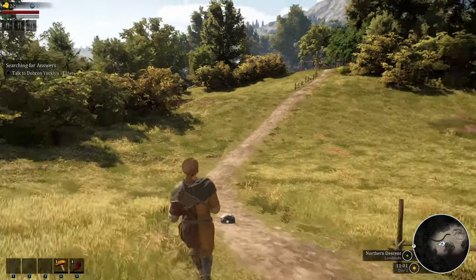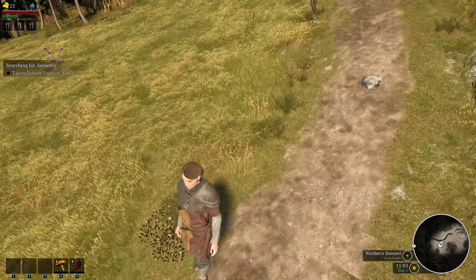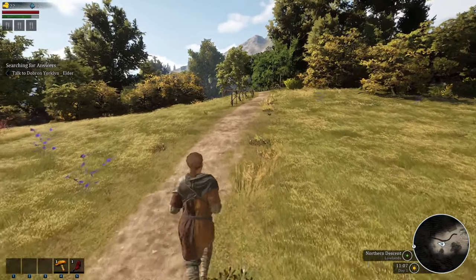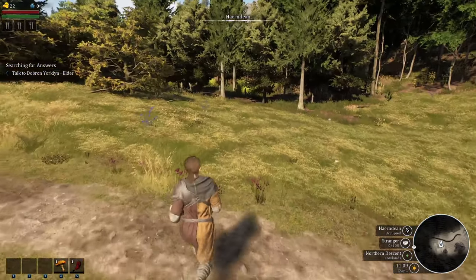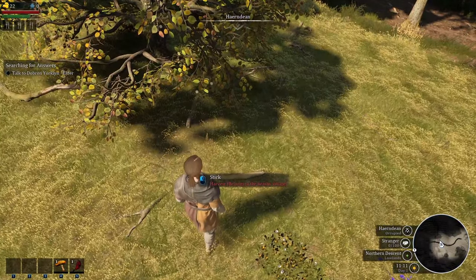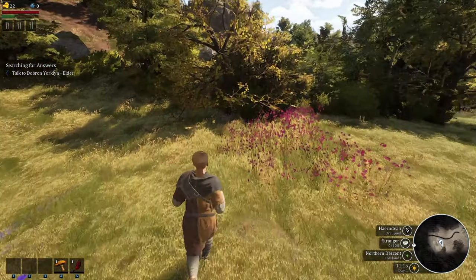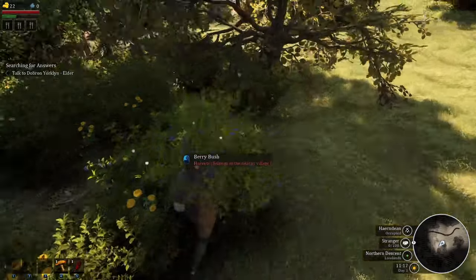Made deer slightly easier to hunt — maybe this is my favorite one. Are they not as fast? Do they not detect you as early? I'm looking forward to seeing what the difference is. Fixed not being able to join a co-op game when the host has a game menu open. Fixed window scrolling in containers. Fixed bow sheathing animation not playing while moving. Fixed warhammer damage type being slashing. Fixed localization issues with simplified Chinese, Japanese, and Arabic.